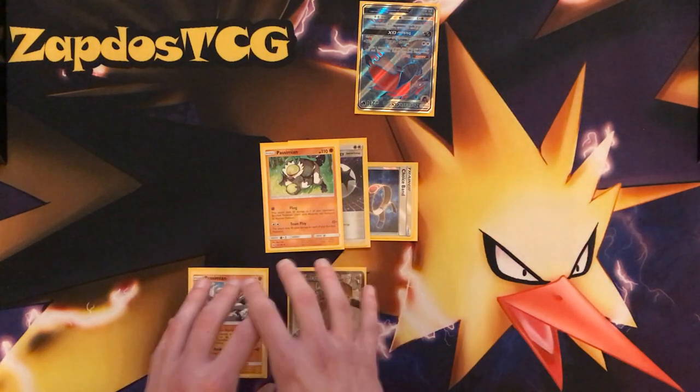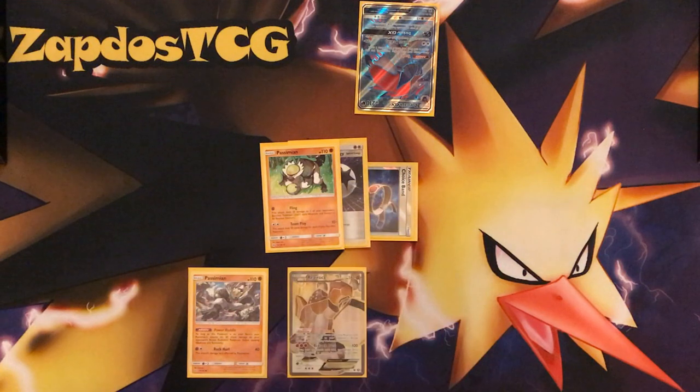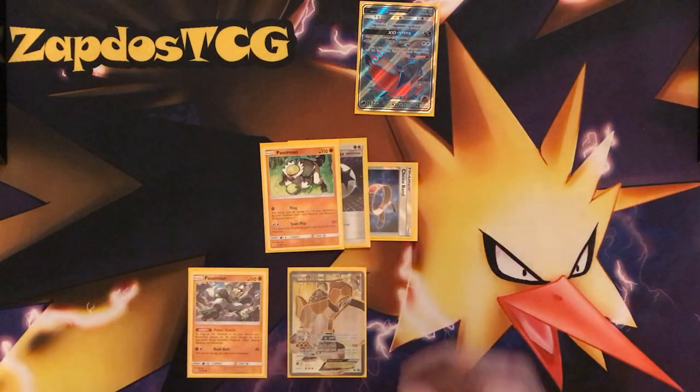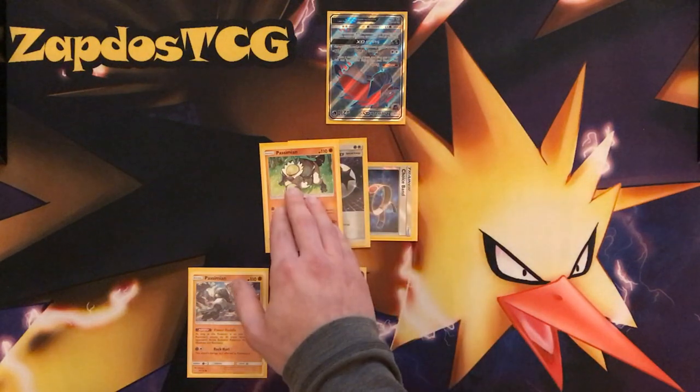We deal additional 60 damage and an additional 10 damage, so that's 70 damage in total. The base damage is 10, so that's 80. With a Choice Band that's 110 damage, times 2 — one shot on a Zoroark GX. Zoroark GX is everywhere, we're a one-prize attacker, we can destroy everything.